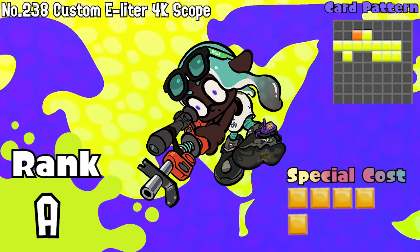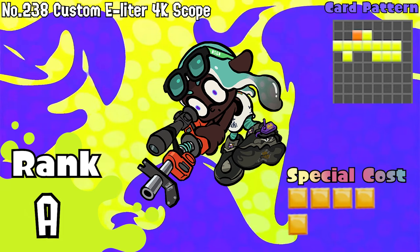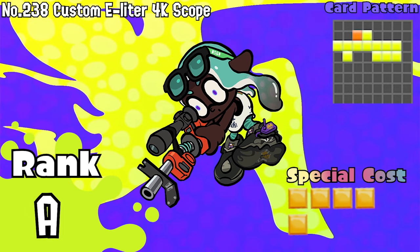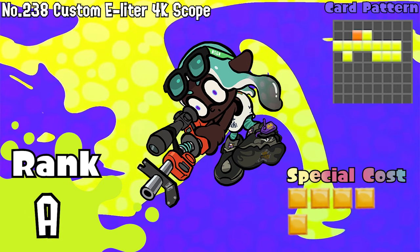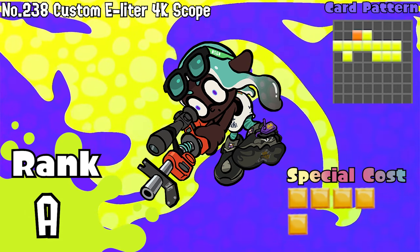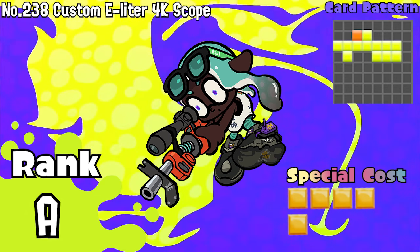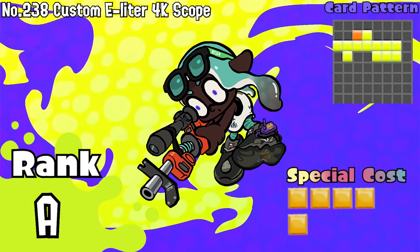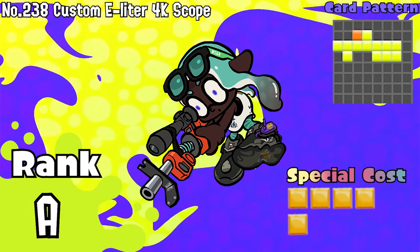Number 238, Custom E-Liter 4K Scope. Stating that this card is just a mirrored E-Liter Scope, it still goes totally well if you have its Custom E-Liter counterpart, and clearly this makes this card one of the best ones to play and experiment around, since they are good openers and can choose a few maps like Thunderpoint. Experienced players may know that this 7-long wide card is in fact not so great in corners, but good in aggro plays. A tier.